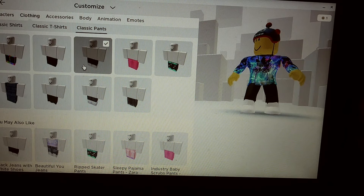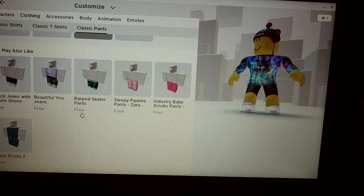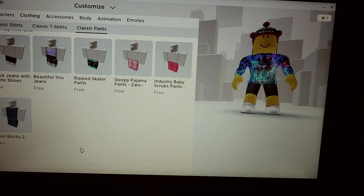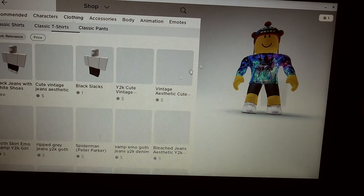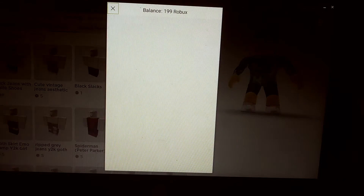I like this. It says I have one Robuck, but really I do not — I have 199. Why does it keep doing this?